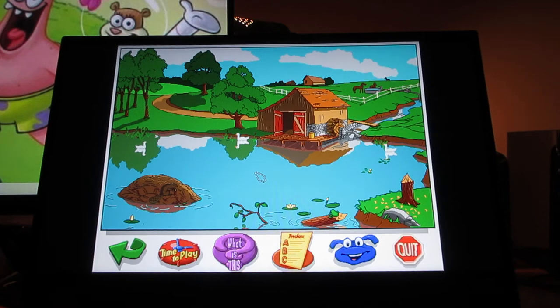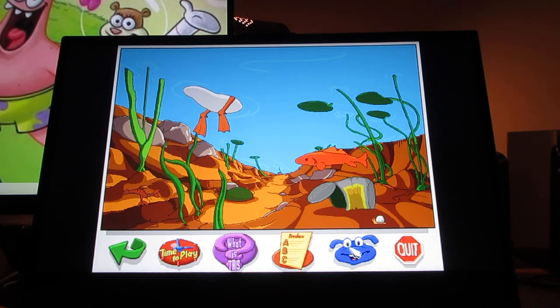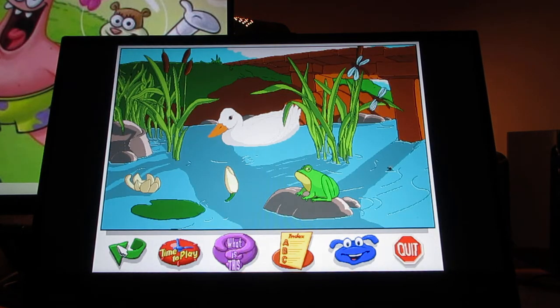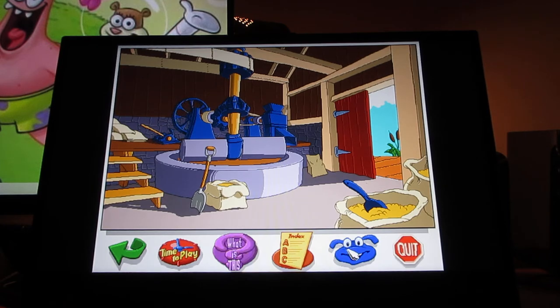Take a look at this part — the pond. We see the ducks on the river. Those geese sure are pretty. Here is the duck and the frog. The duck certainly likes it here. You can explore underwater and get the fish-eye view of the pond. And here is the inside — this is where the farmer grinds the grain into flour for cooking. You can click on the trees and see what happens.